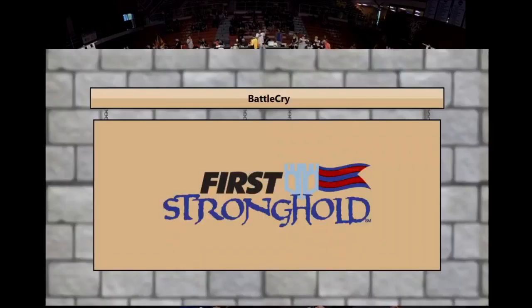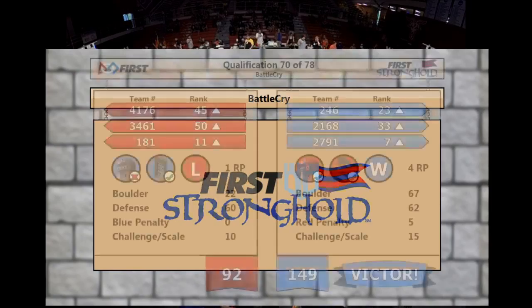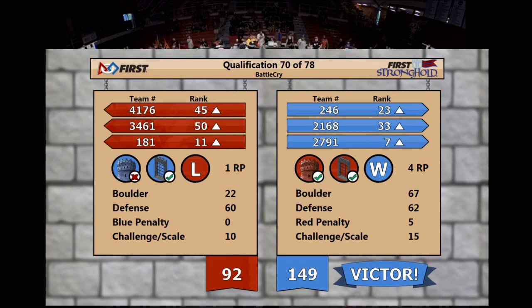Check out the change in the rankings — the score is coming up on the board. Four big ranking points for the blue alliance, 149 to 92. You can see the big difference in the score was due to those boulders. The blue alliance hit many more high goals, but they also breached the outerworks and they captured the castle.